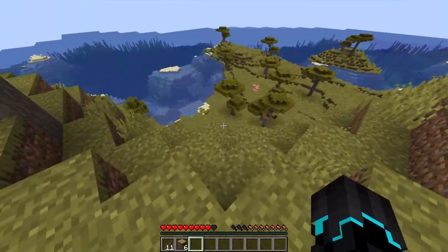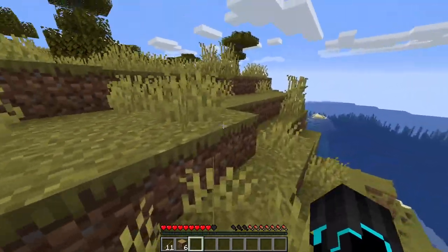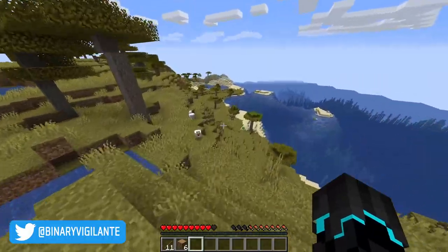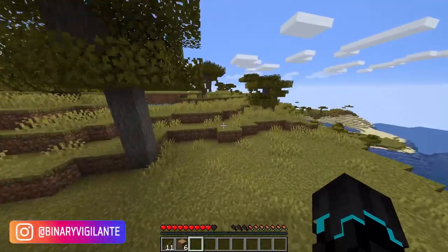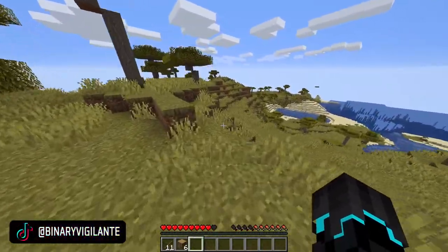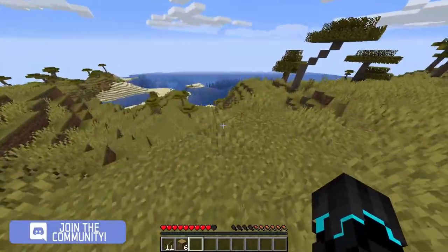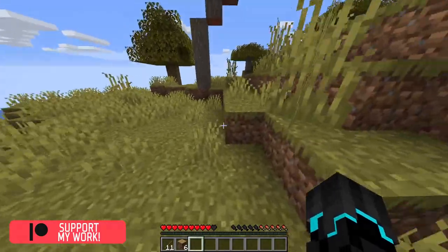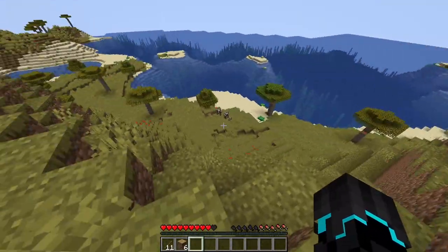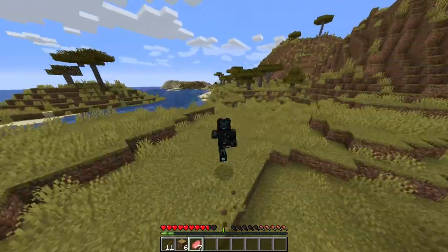I also need to think about some food. I'm going to take a look here because maybe we can get a shipwreck that could contain emeralds so we can make a sword. But we have some chickens, some cows, and some pigs back there. It's going to be a pain to kill one of them without a weapon. I'm going to go over to the pigs. Restocked with pork chops.